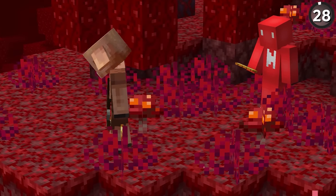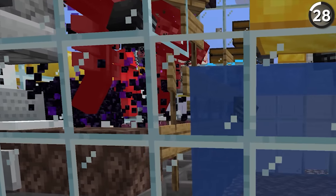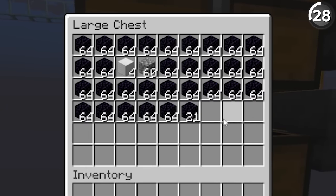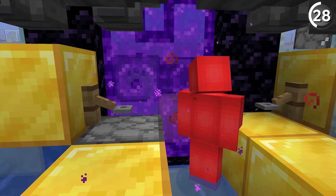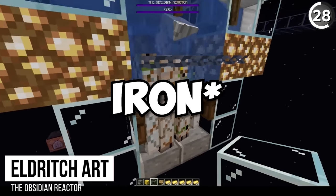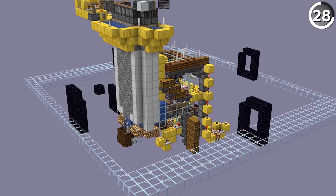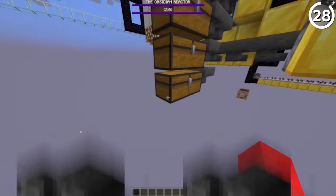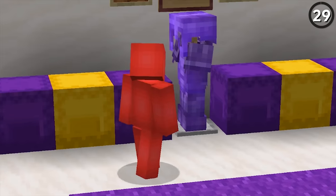Instead of trading with piglins for infinite obsidian, we're going to use withers. With this design, a combination of trapped wither bosses and nether portals essentially creates infinite obsidian. Every time we go through the portal, it generates a new set of obsidian for the withers to break. As they shoot towards snow golems trapped away so they never hit them, they'll only ever break the blocks we generate by being AFK. While obviously dangerous to set up with two withers, when this machine gives you 3,000 obsidian per hour, it's an investment that pays off.